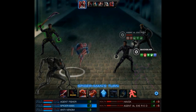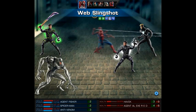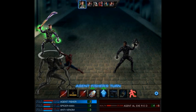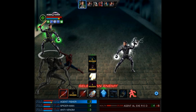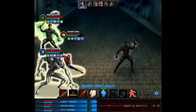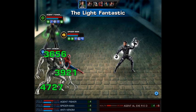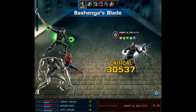On Spidey's normal turn we're going to take out yet another character — since Havoc is up next, it's going to be him. With my agent's final turn we use Light Fantastic as a quick action and then Bashanga's Blade. Sadly it looks like Anti-Venom won't get to end this third fight, but two out of three isn't bad, so one more attack and we're going to end the video.